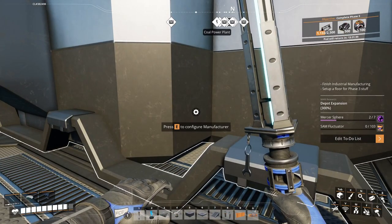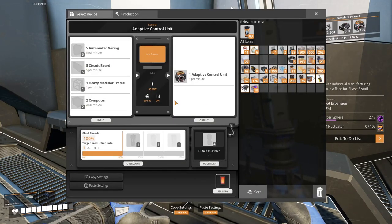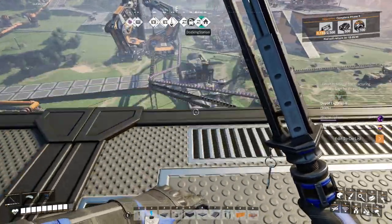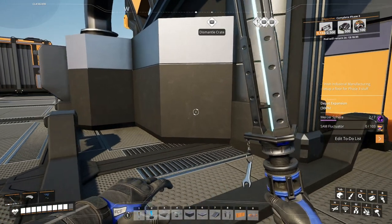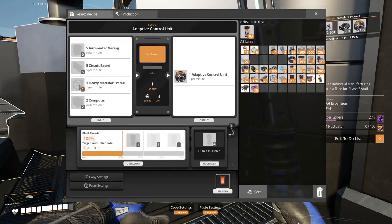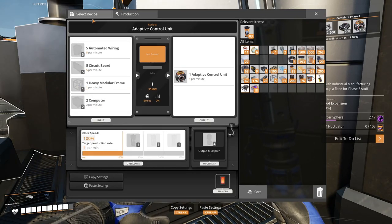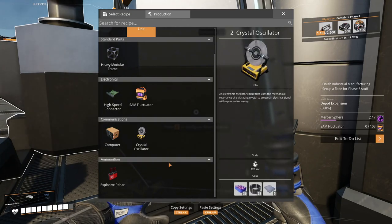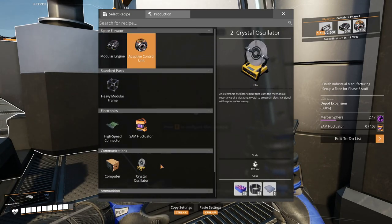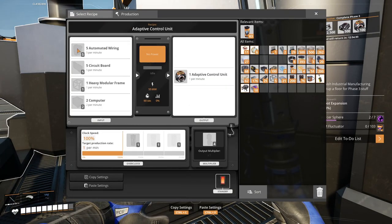Build your first manufacturer. Let's make the adaptive control unit - we need automated wiring, which is those down there. Heavy modular frames, which means... okay, so heavy modular frames, two computers, explosive rebar, crystal oscillator. We're gonna need more than one manufacturer, it turns out.